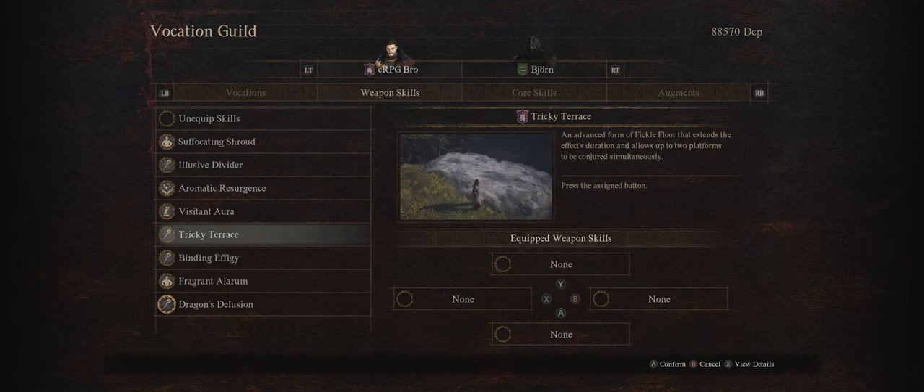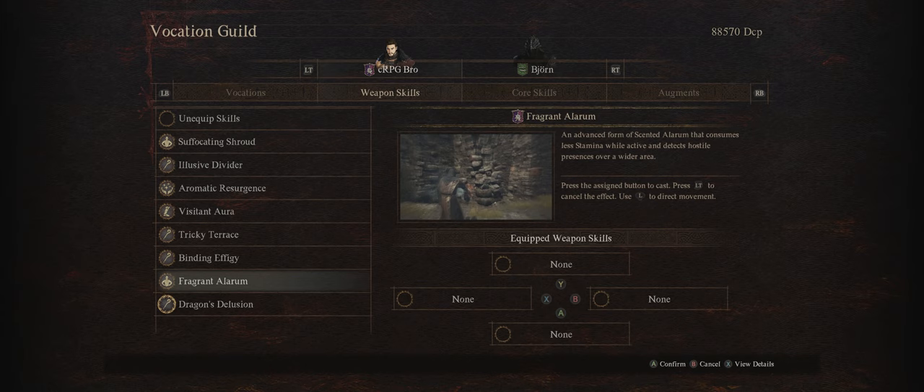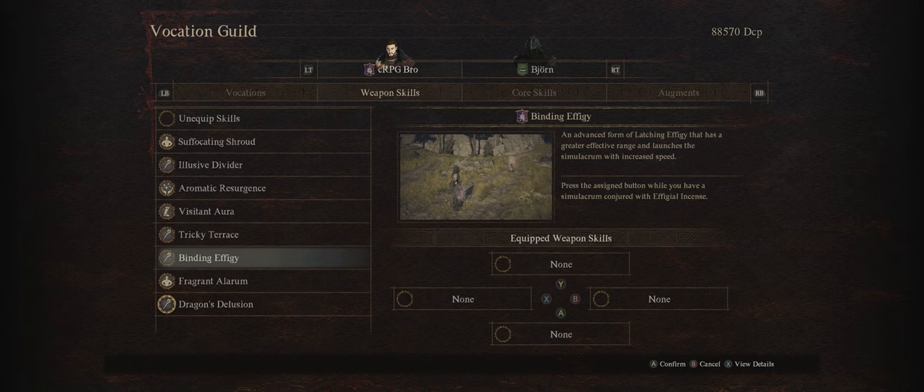You also have the Fragrant Alarum ability to detect hostile enemies including behind walls, but it's pretty easy to detect enemies even without this, so it's mostly a gimmick. This culminates in Blinding Effigy and Latching Effigy, which essentially latch your Simulacrum onto one enemy to cause the other enemies to attack that target instead.